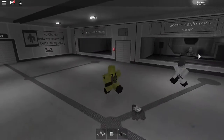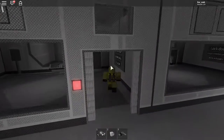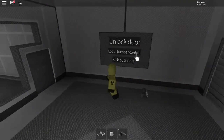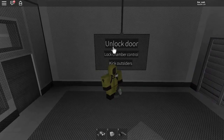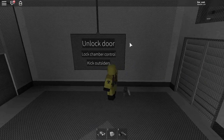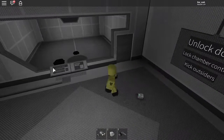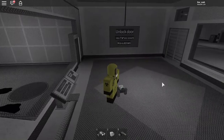As you can see, there's separate rooms for each player — Jimmy's, Bronze's, and mine — so people can't interfere with you. You can collaborate with people but you don't have to. I'll unlock the door here. You can lock and unlock the door, and there's also a kick outsiders option to remove people from your room.